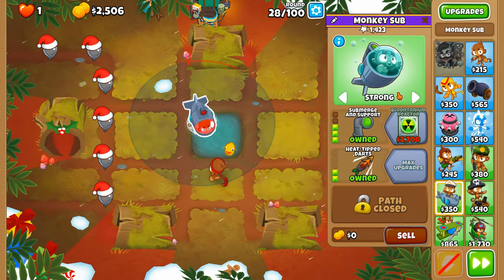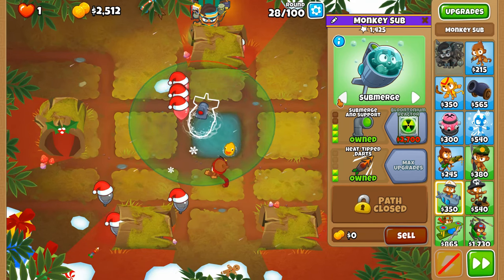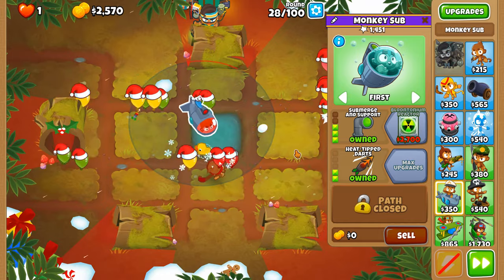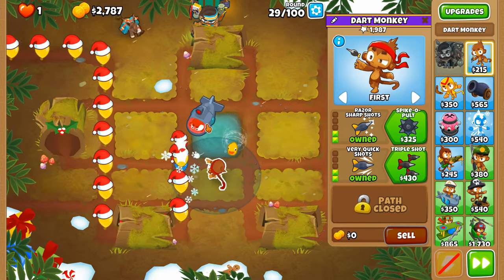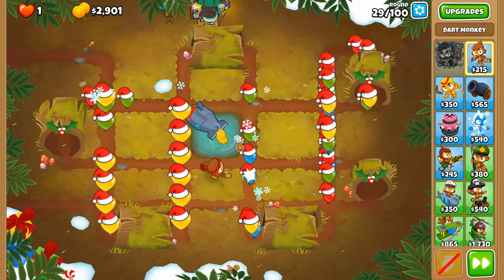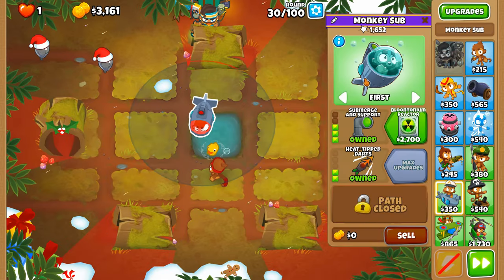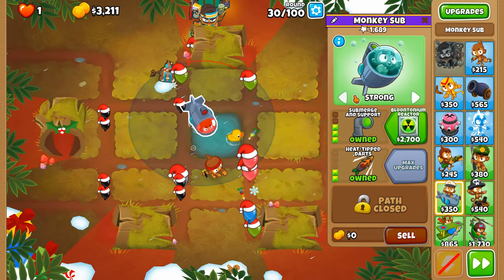Round 28: we're gonna go from Strong to unsubmerge, back to Strong again, submerge, Strong again, submerge, and then go back to First to initially pop the lead so this can actually target these things. We're going to have to really think about our future here, otherwise we're gonna sustain such a pop rate loss from our dart monkey.